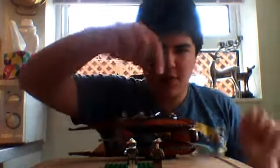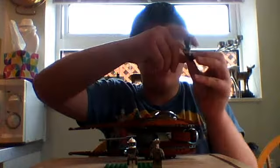Let's start off with the minifigures. First of all, we're going to start with Ki-Adi-Mundi — an awesome Jedi. There he is. He comes with a blue lightsaber. He's the one and only; you can only get him in this set.